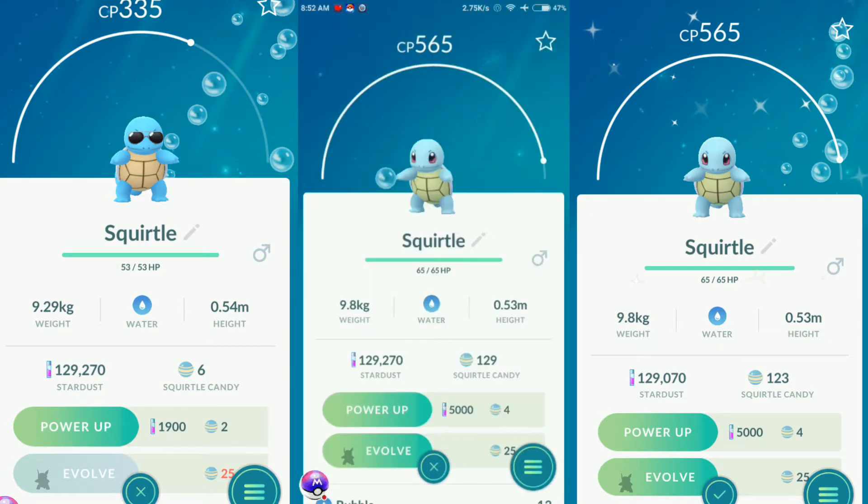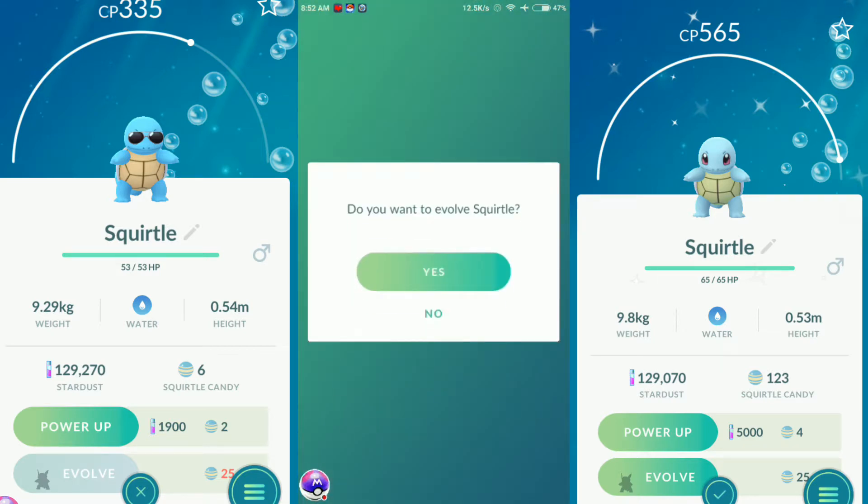This is what you can get only by the research breakthrough. Now I'm going to evolve my shiny square Squirtle.